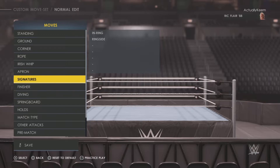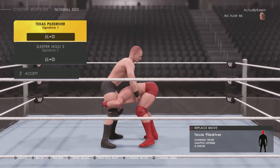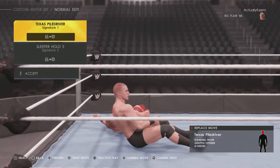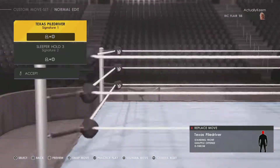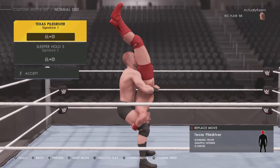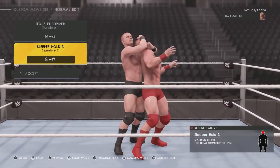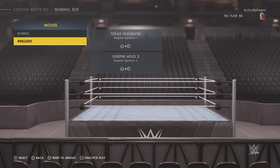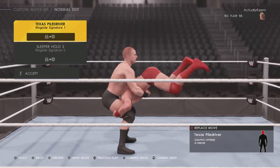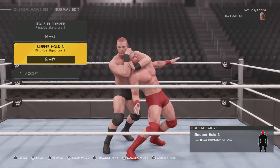Let's get into it. Going into signatures inside the ring, you got the Texas Power Driver — this move is now considered banned in WWE right now because of the amount of injuries that happen. Second signature is the Sleeper Hold. Ringside, same thing again: Texas Power Driver and then the Sleeper Hold.